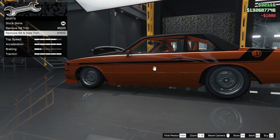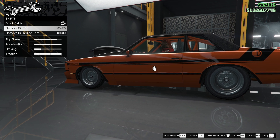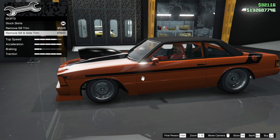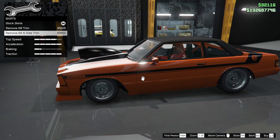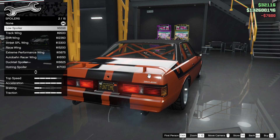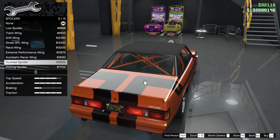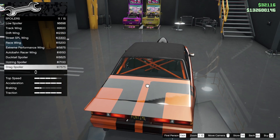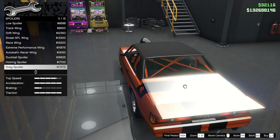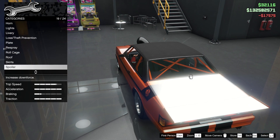Skirts — we can colour it in, we can add or remove the trim. I like removing the trim — yeah let's do it, it looks good. Spoiler — it doesn't have traction problems so I don't think we need one, unless there's a good ducktail. I like the drag spoiler — maybe we should do that for this car. We've put the old drag wing on — it looks like a drag racer, that's why I'm doing it.